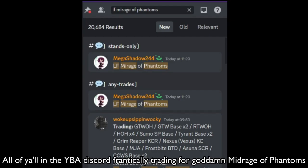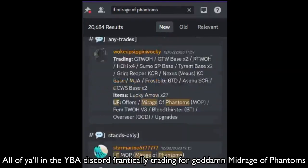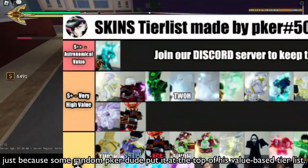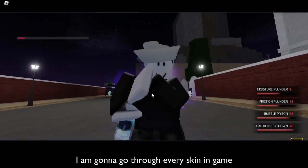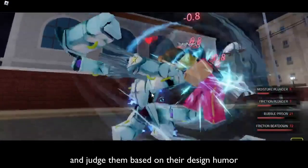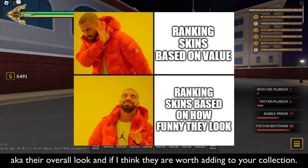I don't need you to judge skins based on their value. All of y'all on the YBA discord frantically trading for mid Rage of Phantoms just because some random peeker dude put it at the top of his value-based tier list. Instead of that value nonsense, I'm gonna go through every skin in-game and judge them based on their design — aka their overall look and if I think they're worth adding to your collection.